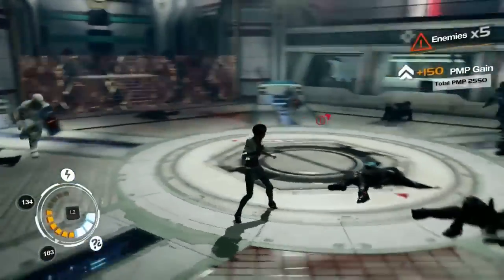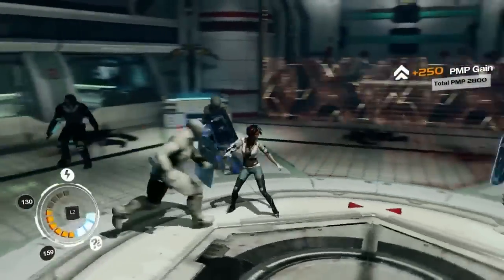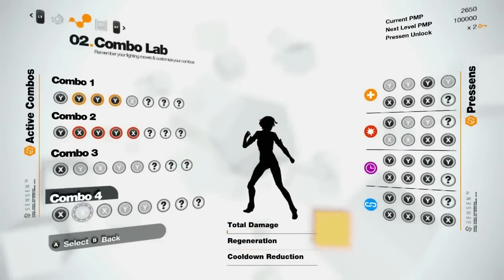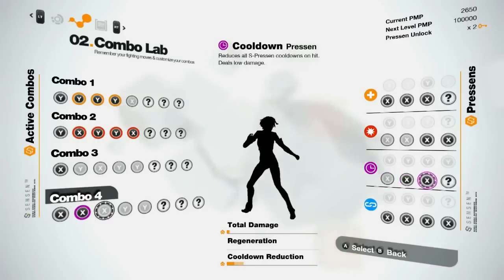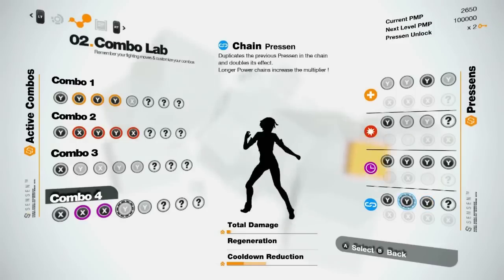Now comes even bigger trouble — we're gonna need all our S Presence. And as you can see, two of them are cooling down. The third class of Presence is the cooldown class. By performing these moves, Nilin is gonna reduce S Presence cooldowns, which is great because you'll need to use as many of them as possible.